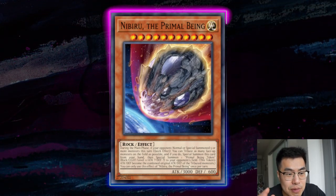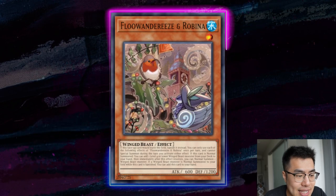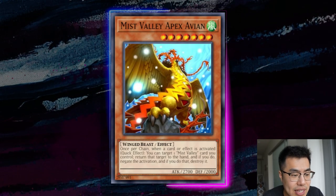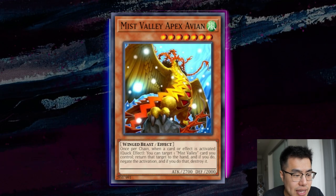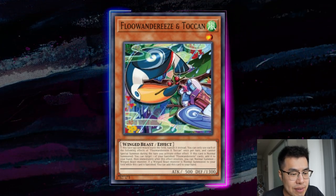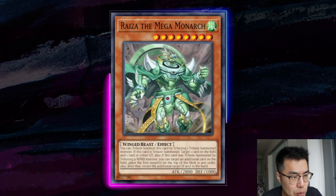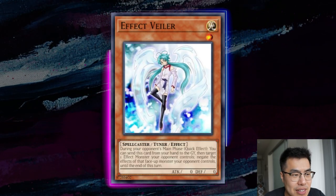Nibiru is obviously terrible against this deck and should be sided out instantly — however, it's not always dead. This deck sometimes gets greedy and normal summons up to five times. If they go standard Robina into Eaglin into Empen, that's three summons, but if they continue and go for something greedy like setting up Apex Avian alongside Toucan and the Ostrich, they're going for five summons. You can actually Nibiru on the fifth summon — on the Toucan or Ostrich — before they get Apex Avian on board. It's not always live, but there are niche scenarios in the grind game where it's also live when they try Mega Monarch plays to break your board.